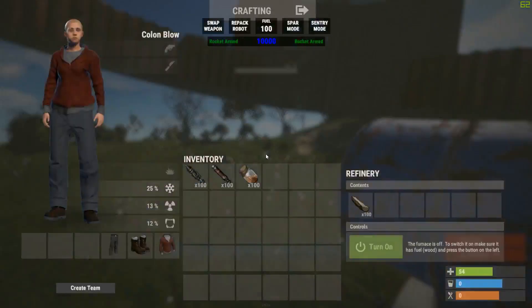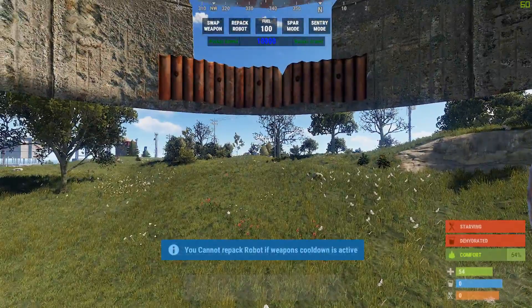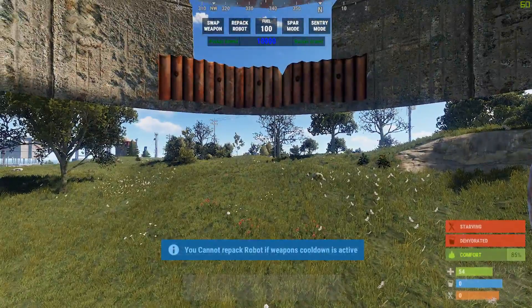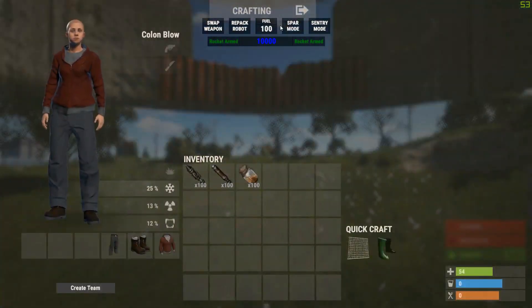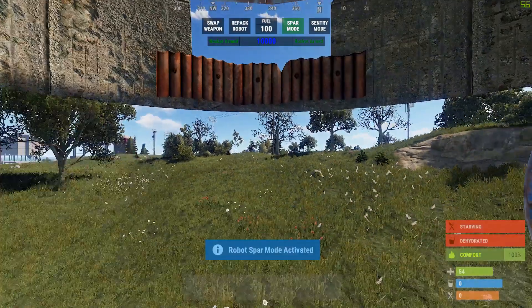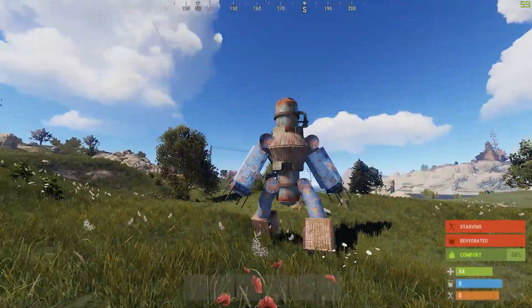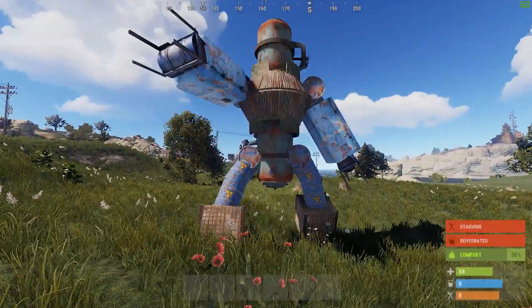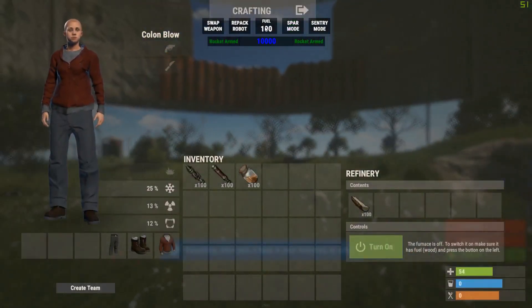From here all you've got to do is jump up in him. Notice at the bottom it'll give you some quick tool tips every time you jump in — just a couple of info bars that randomize each time. At the top we have a little bar. Swap weapon is more of a placeholder for now, so is sentry mode — that's coming soon. Spar mode is there and you can enable that. There's also a fuel indicator.